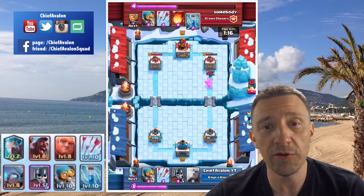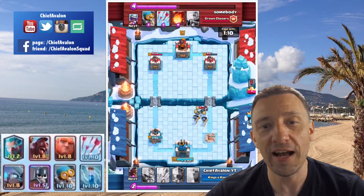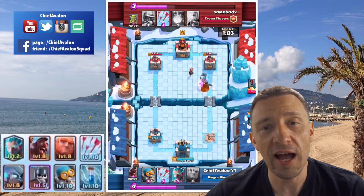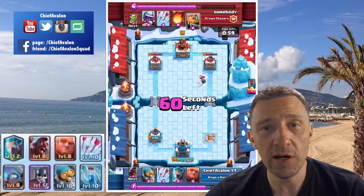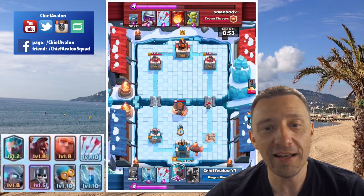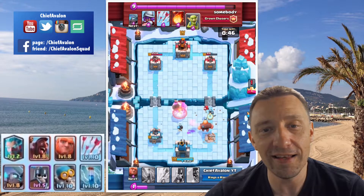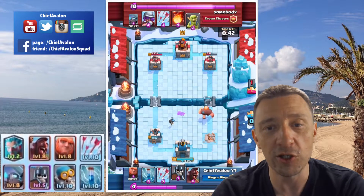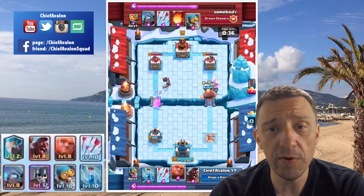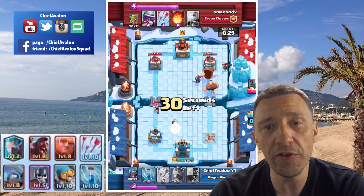I'm without defense, I have to use the guards against the pekka — that works but I'm not ready for another royal giant drop. I'm pretty sure he will place another royal giant, and as I said I'm helpless. Only thing I got is a giant — I dropped the giant to make some space, used a bomber to attack his royal giant, and an ice wizard to slow it down. But he's doing a lot of damage to my tower. My mini pekka now running to the side. His musketeer approaching my left tower. I have to go all in with only 30 seconds left.